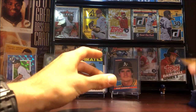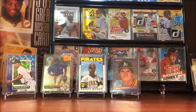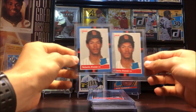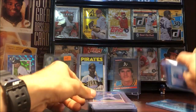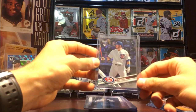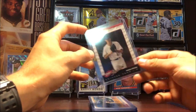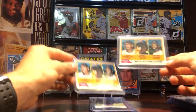A few more Rafael Palmeiro rookies — they just never end, you can't escape them. Another card that's always going to be there: Roberto Alomar rookie. Got some more Tom Glavine rookies, Mark Grace rookie, Craig Biggio rookie, Alfonso Soriano Topps Traded rookie, Ian Happ rookie holographic foil, and Mark Prior Donruss rookie.